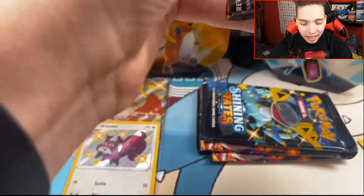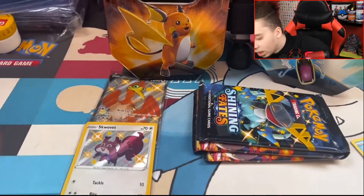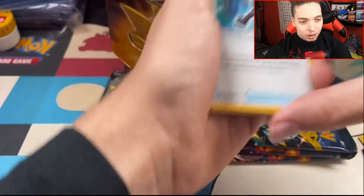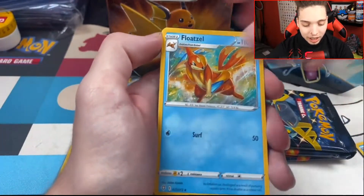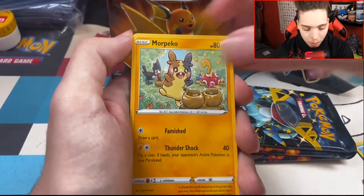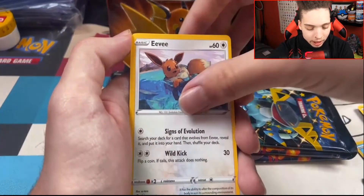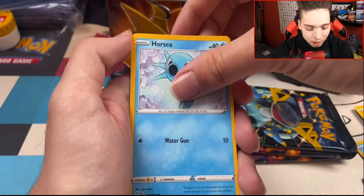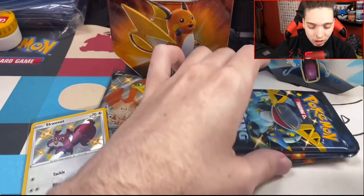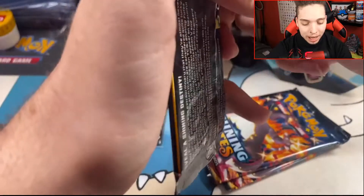Here we go, pack numero dos. Code card, one two three four. We've got a Rusted Sword, energy, a Floatzel, a Dartrix, Yanma, Morpeko, Turtwig, Eevee, Horsea. Will we get back-to-back shinies? Nope — we get a reverse Boss's Orders and a Boss's Orders. Dragapult let me down in the first pack.